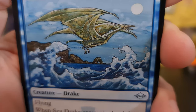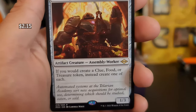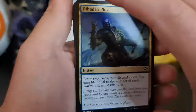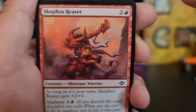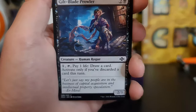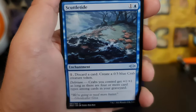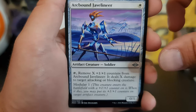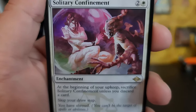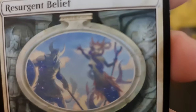Sea Drake — that looks like a pterodactyl. Sea pterodactyl! Academy Manufacturer. Bottle Columns — those are cool. Solitary Confinement. Resurgent Belief — not a bad card. Not bad art either.